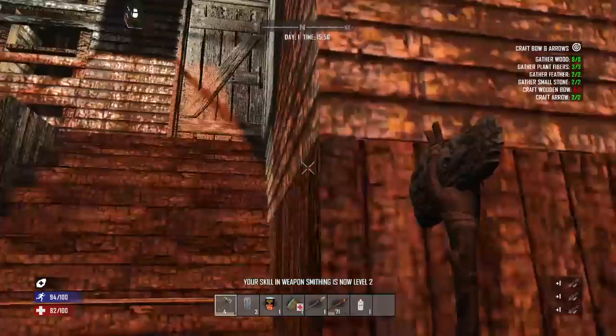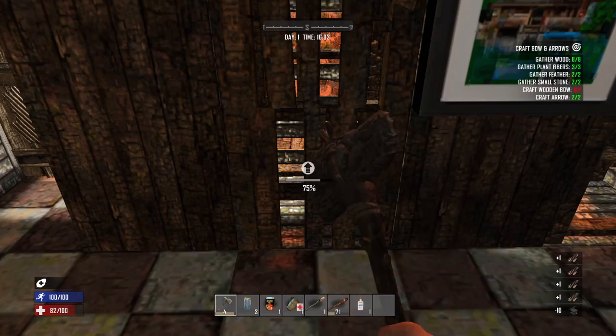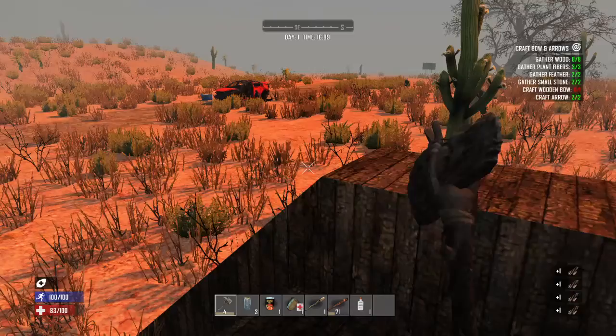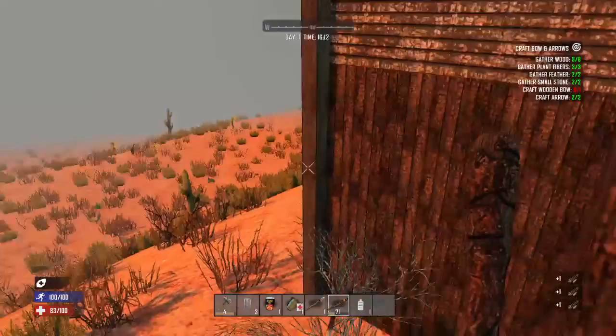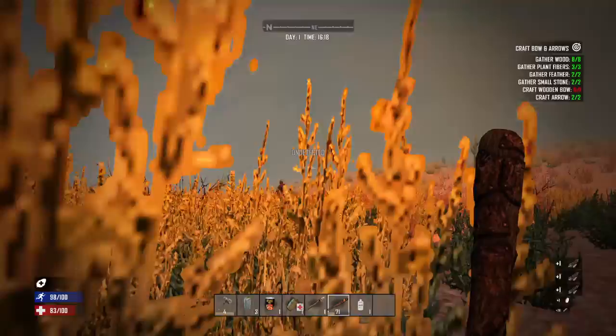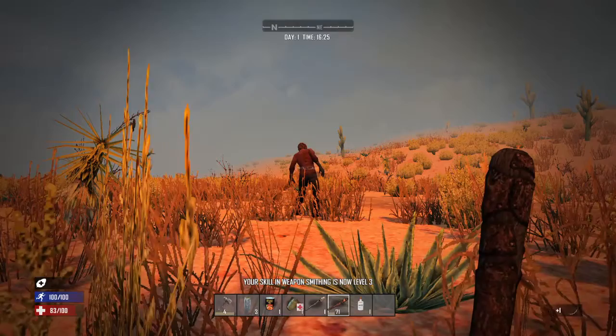While that's crafting, we're gonna come up here to this door that's unlocked and reinforce it. I can't believe I missed this right up against the house. We're gonna go ahead and take care of this zombie. If you hit R3, you're gonna crouch down, you can be undetected, and you can actually get a sneak bonus if you're able to land a strike on him.